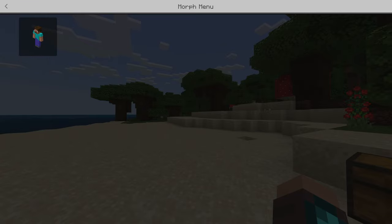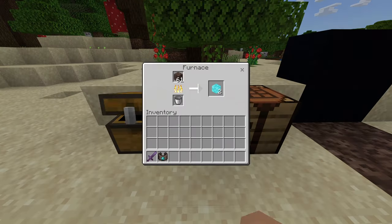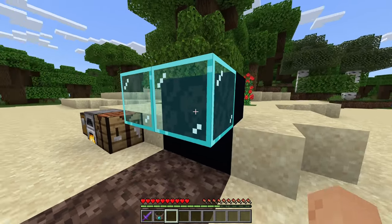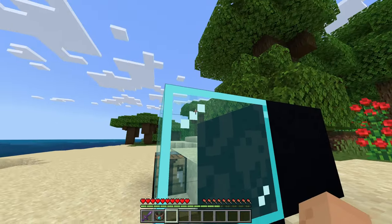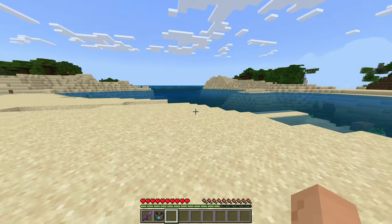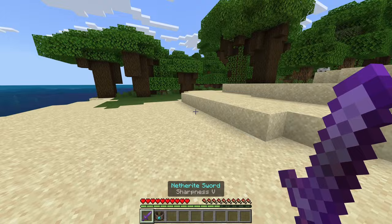When I right-click, this is the morph menu — as you can see we don't have any mobs yet. On a side note, the soul glass actually looks pretty cool, especially the soul sand texture but in glass form. So we need to find the nearest mob — I don't want to do a turtle, let's see what we can hunt down.